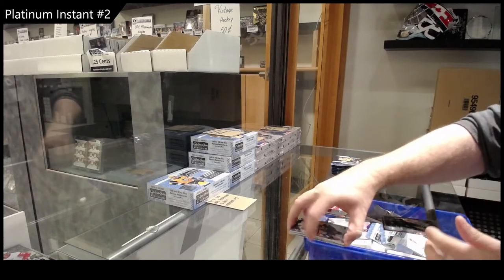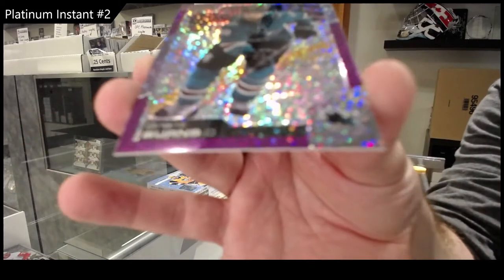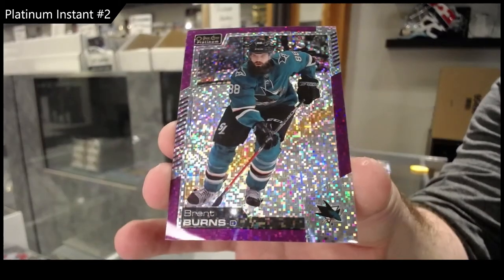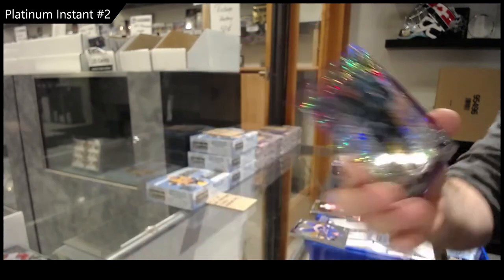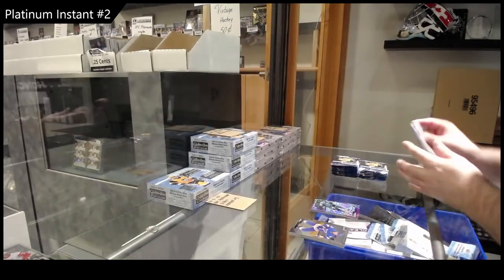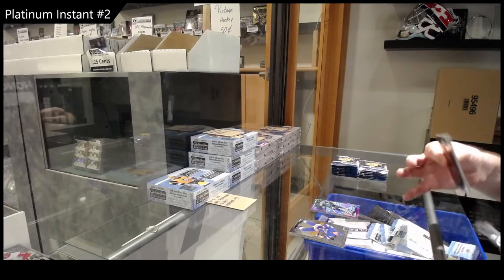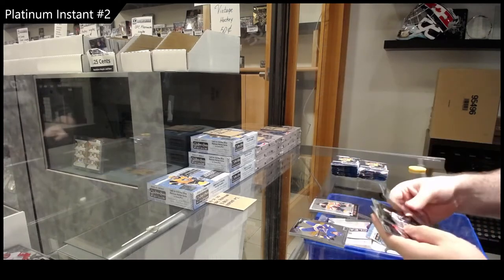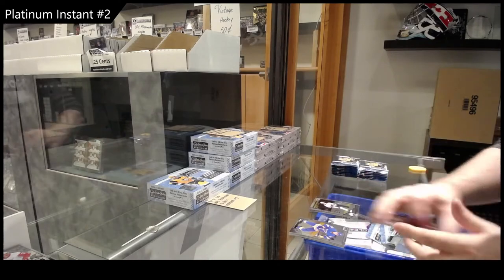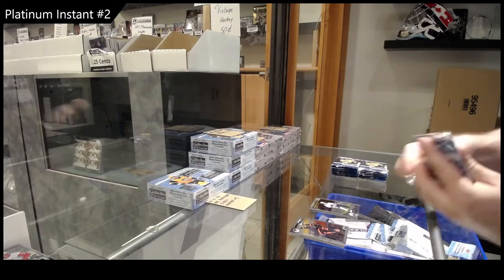Violet Pixels number two out of 399, Brent Burns, San Jose Sharks. Retro rainbow of Benson rookie for the Oilers, and a Marky rookie of McLeod for the Oilers — the Oiler pack.